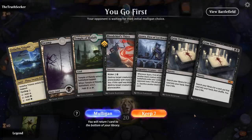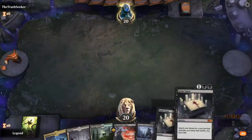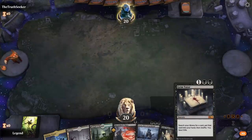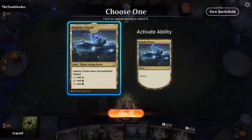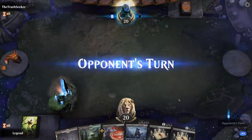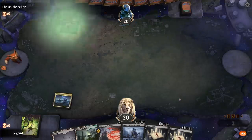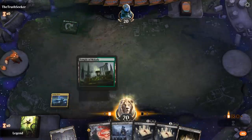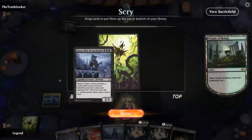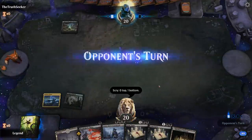We're on the play with a reasonable hand — technically we have all the combo pieces although it's going to take a while and quite a bit of life to assemble it. I'm going to play a Triome before Temple since we don't know for sure yet whether we want to keep additional lands on top. Now that we drew a land we can safely scry lands to the bottom, and we probably don't need a second Ayara even though the first one could die.